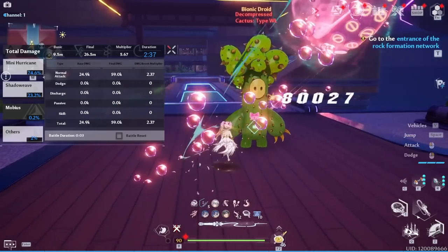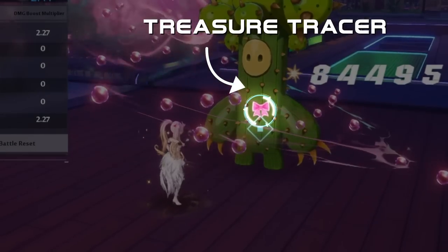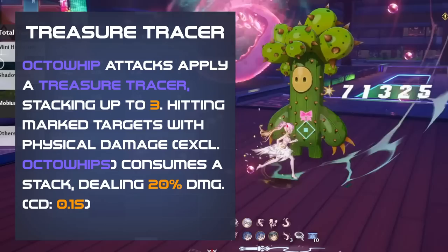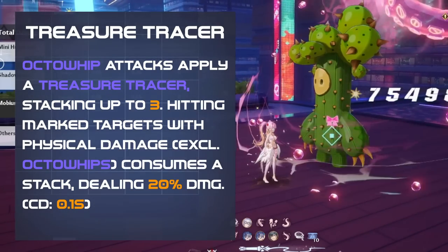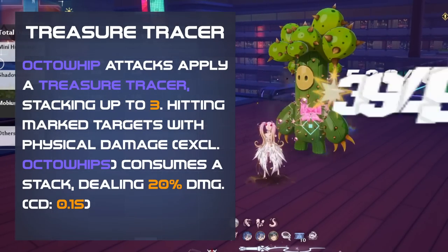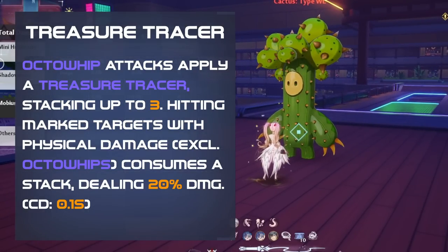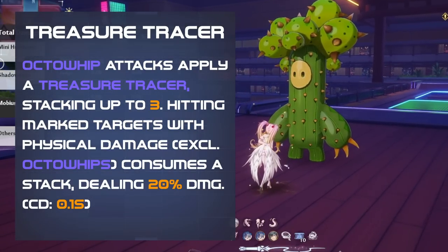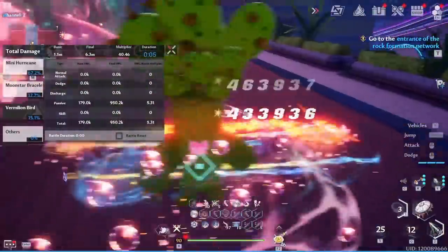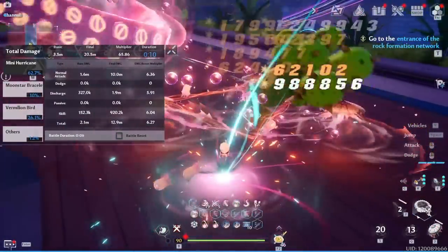In addition to the raw damage that the Octo Whips deal, we apply a treasure tracer to enemies hit, stacking up to 3. These tracers are consumed upon hitting with any physical damage other than the Octo Whips, dealing additional damage. As such, the passive damage of Octo Whips is more beneficial to teams with constant physical damage, and rainbow teams may not be able to take full advantage of the bonus treasure tracer damage.